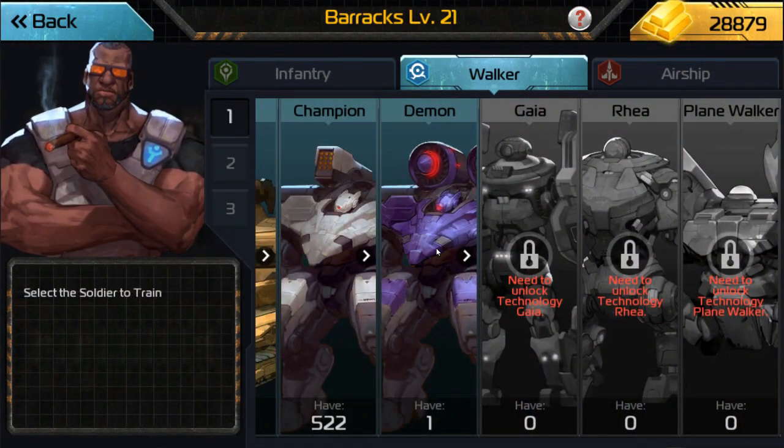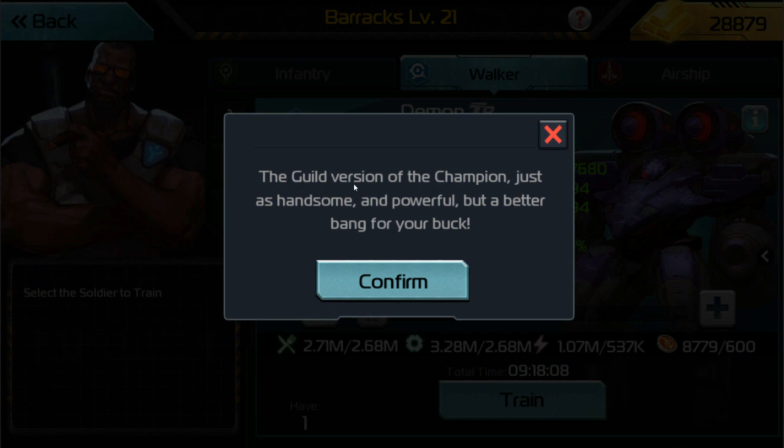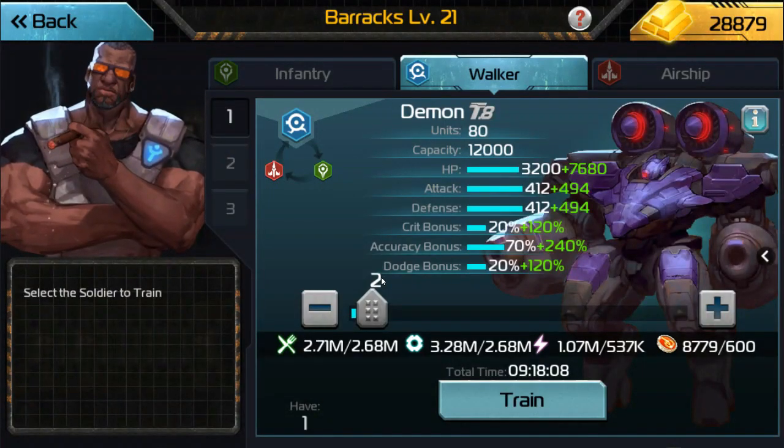The funny thing is, when I go to the Demon unit and click on the information icon, it reads: 'The guild version of the champion — just as handsome and powerful, but a better bang for your buck.' With everything we've discussed, I'd like to know how a guild T8 unit is a better bang for your buck if it's more expensive resource-wise and reputation points are more difficult to get than shadow matter. Either the devs don't care about the T8 unit anymore and just want to push players toward T9, or these units are just outdated and need a touch up.